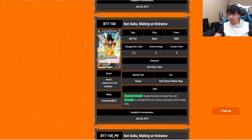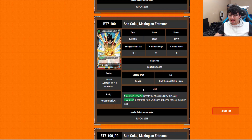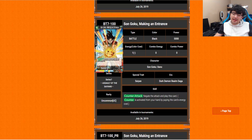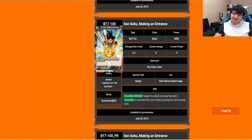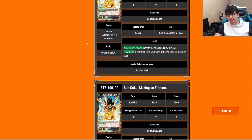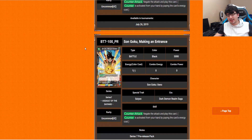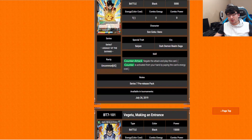Goku Making an Entrance is like a counter attack — negate the attack and play this card. Interestingly, he has a 0 combo cost. A few of the black cards in this set actually have no combo power at all, which I found very interesting. Not really sure why that design choice was made. But this is a pretty good card — no complaints.